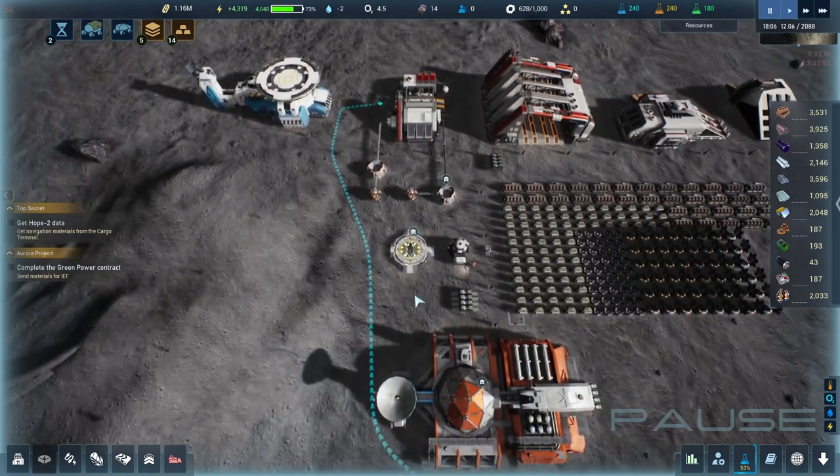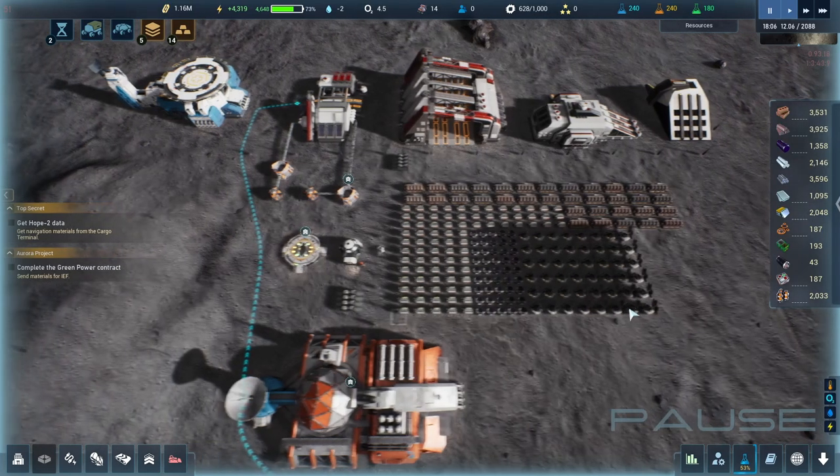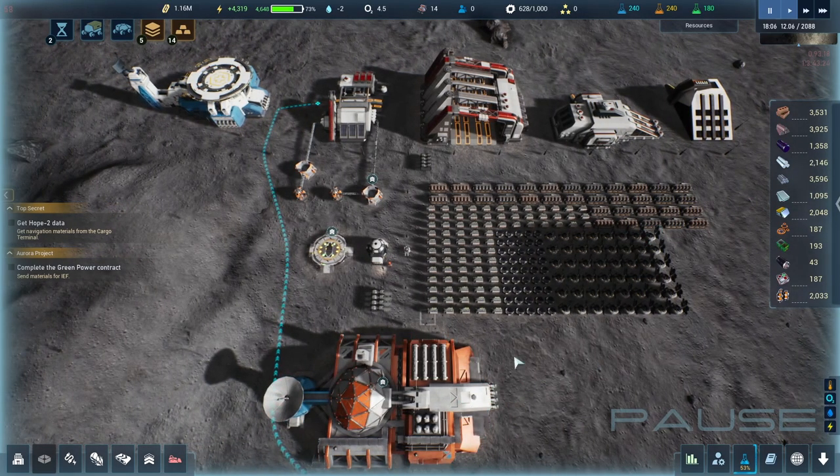I added more batteries — large batteries and another row of medium or small ones — so we have more power and we're able to fill up the bar. I think I also added four rows of solar panels. A lot of time has gone by.